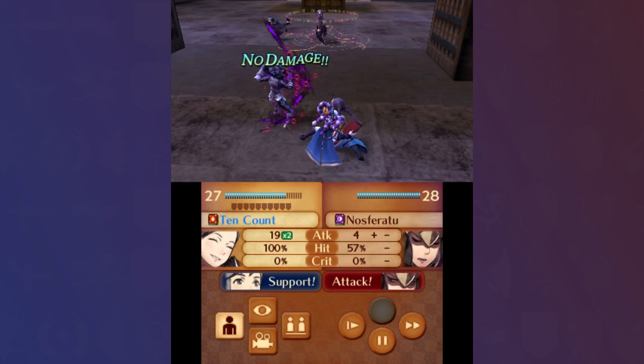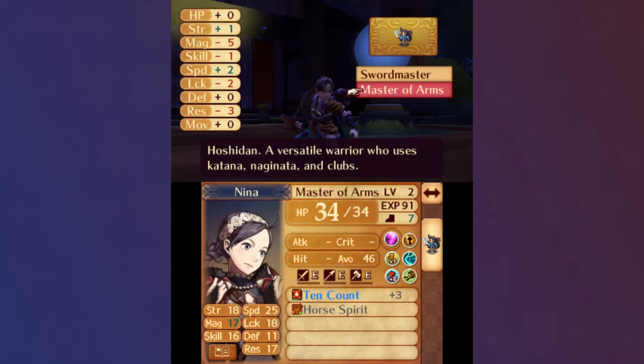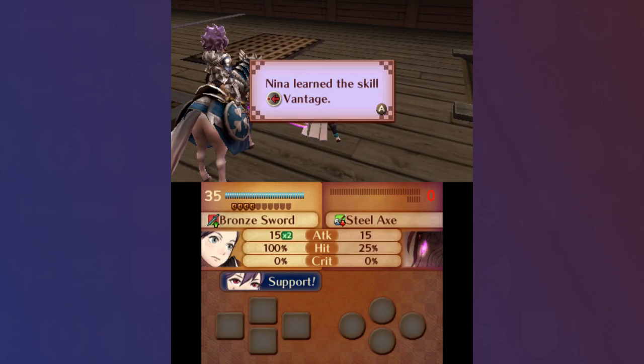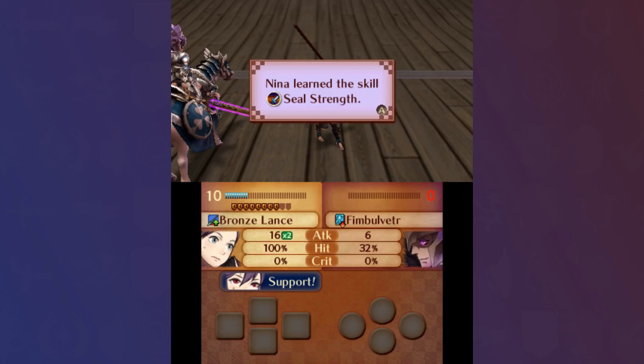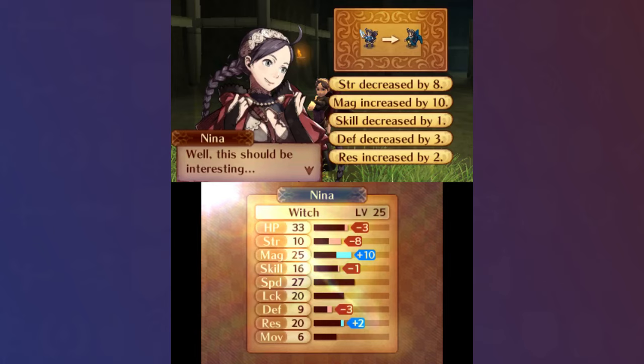With it, Nina got her fair share of kills in the Forest, Velouria, and Ophelia paralogues. Having also saved Invasion 1, Nina and Kanna then unlocked their S support, and I reclassed Nina to Master of Arms at level 2. Through the Shigure paralogue, I got Nina to level 5, earning herself Vantage while also getting Seal Strength out of the way. For Chapter 17, I reclassed Nina to Witch, finally ready to start sweeping enemies.